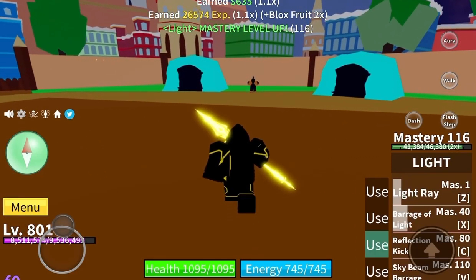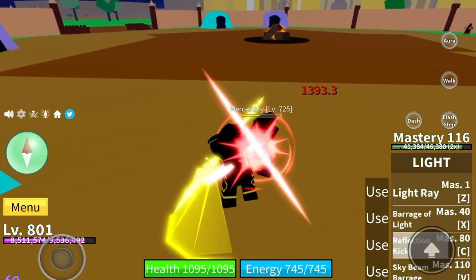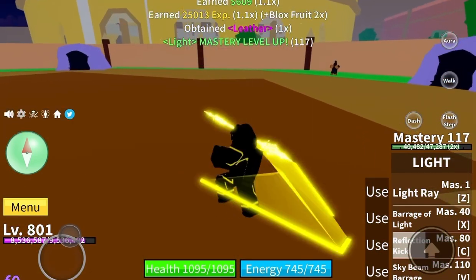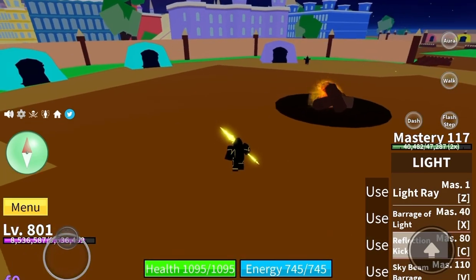For our next power, we've got Reflection Kick and it's really powerful. You send this kick and it just sends a lightning bolt down on your enemy, and yeah, it's pretty sick. But I would like to point out it does send your character flying through the air, so it may kind of mess you up on your fighting. It depends on who's using it.